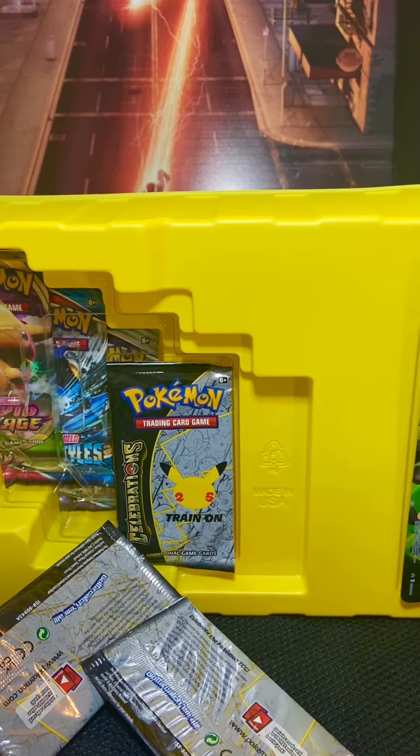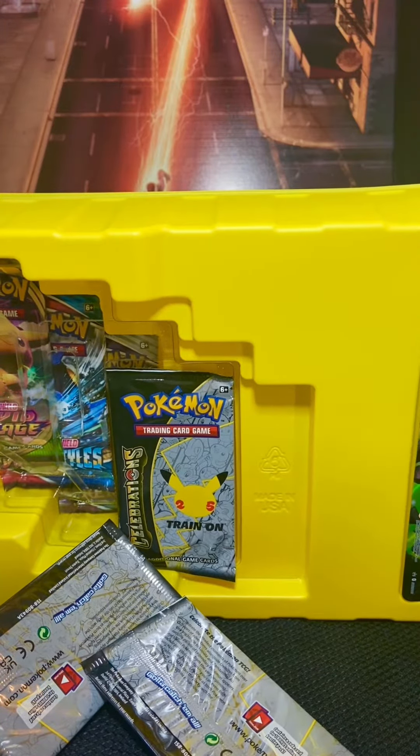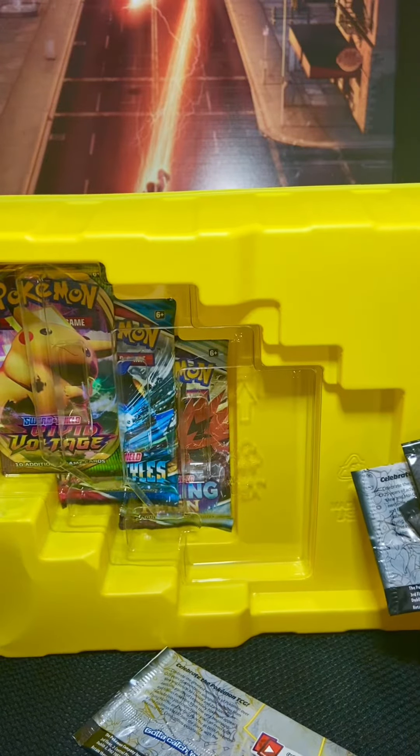Great unboxing — TikToker, YouTuber, Instagram poster, whatever you want to call me. Everything just fell out. And then all the extra packs on the left: Vivid Voltage, Battle Styles, and Chilling Rain.